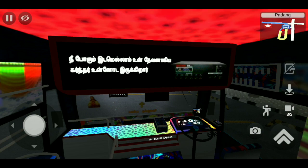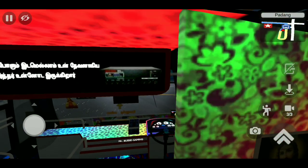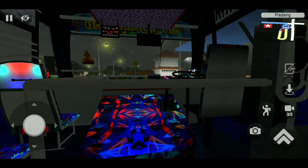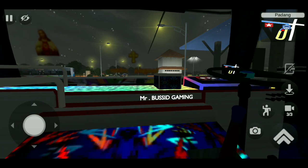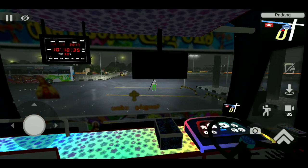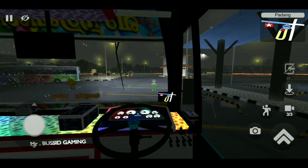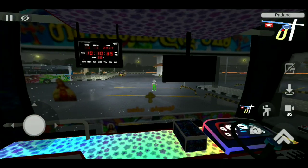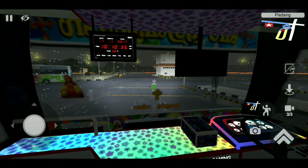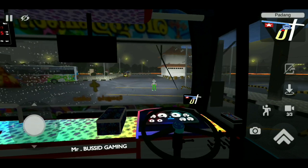Here is the cabin. Here is the audio set. There is a key and there is a bonnet. There is an owner and a cabin. There is a dashboard with lights. Here is the timing.